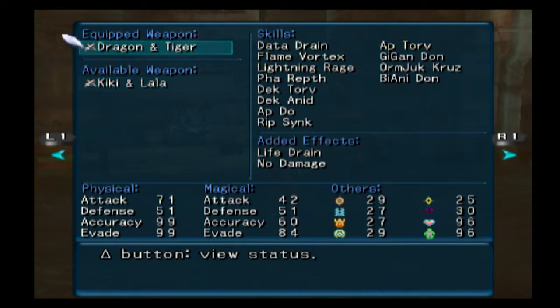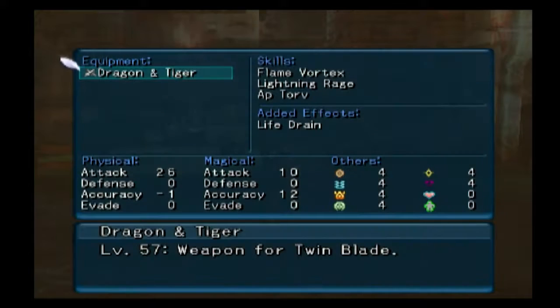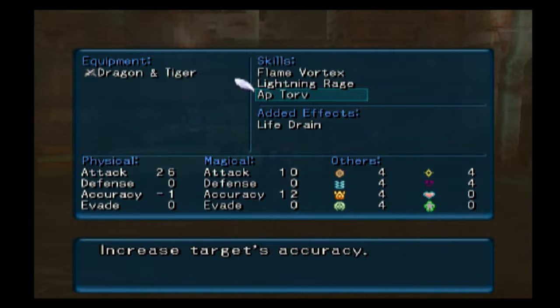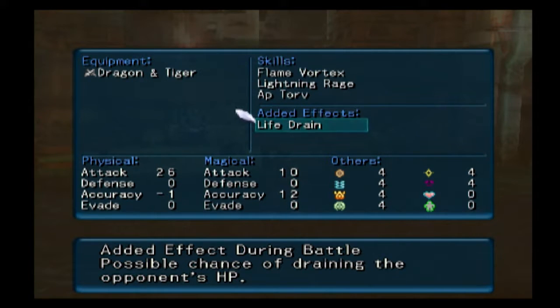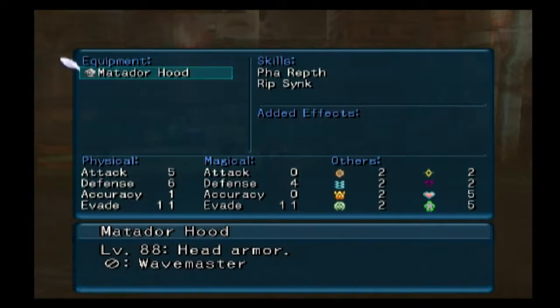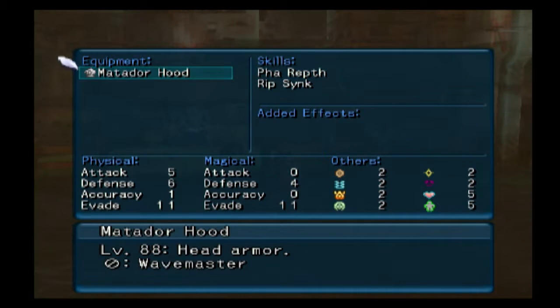Then I got Dragon and Tiger, which - you can see what I lose in red if I swap back to Kiki and Lala - basically life drain. It's a split element weapon with life drain: fire and lightning, pretty cool. It has a buff instead of a debuff, which is theoretically cool but I'm probably not ever going to remember to use it. Life drain gives a chance of doing physical attacks and getting a little bit of HP back. The Matador Hood has full HP recovered.